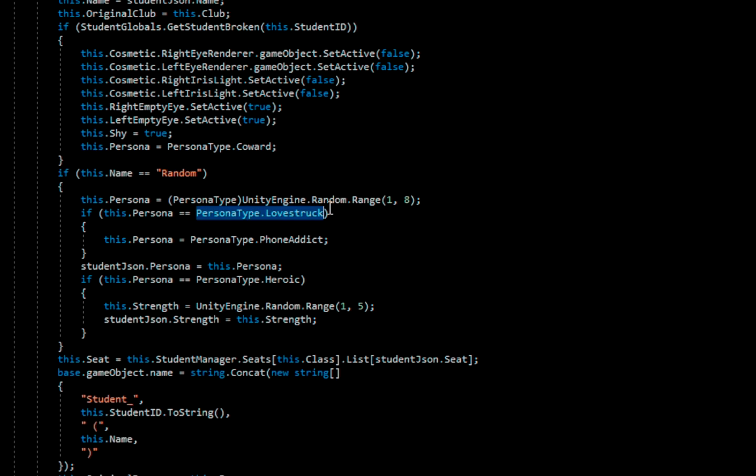Persona is going to be PersonaType.PhoneAddict. Why? So you have a persona — first he gets a random number from 1 to 8 and assigns a PersonaType. If one of those happens to be LoveStruck, then you become PhoneAddict? Then why have this at all? You're just saying, 'I don't like this value, so it's going to be this one.' Okay then.